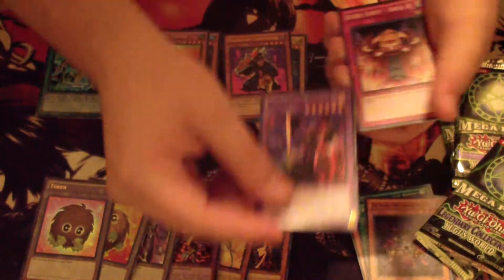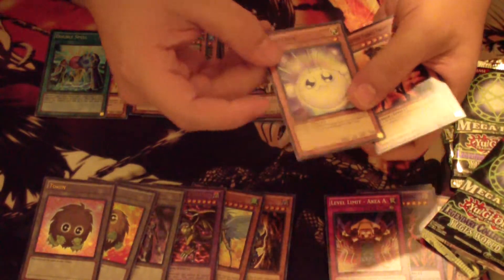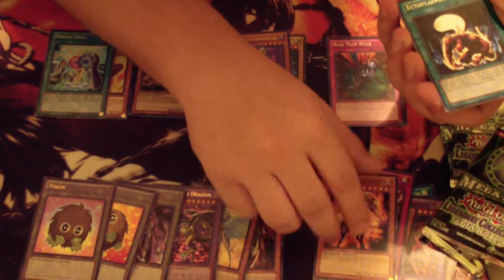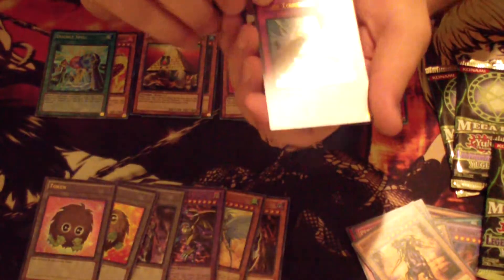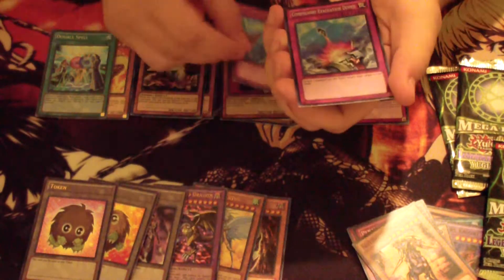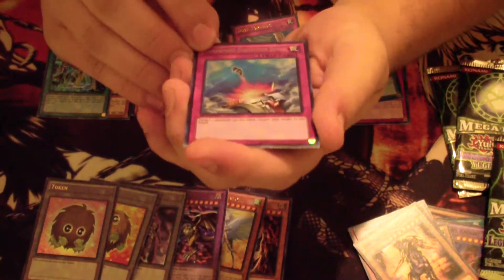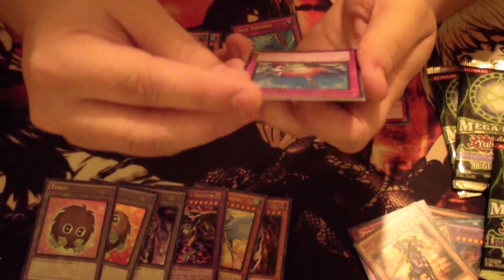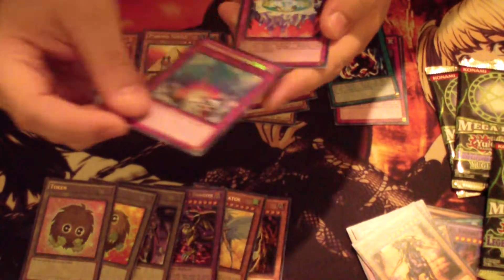Dark Flame Knight, Level Limit Area A, Swift Gaia the Fierce Knight, Wadda Pond, Penalty Game, and the rare Ectoplasm. Ultra Dust Tornado — look how amazing that looks, so awesome — running these in my side deck. Oh my god, I got it! Yes! The best card in the whole set: Secret Compulsory Evacuation Device. Everybody's looking for this card — it looks beautiful too. Straight to the main deck!